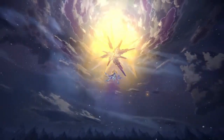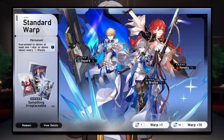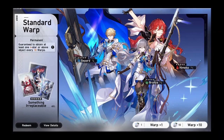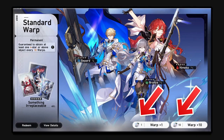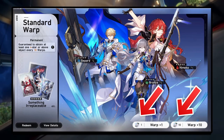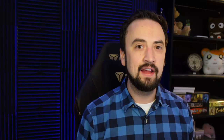Next up we have the standard banner, called the standard warp in this game. It has the same set of five-star characters the beginner banner had. Here's the thing: don't spin Stellar Jades here. I don't think even whales should spin Stellar Jades here — just use your regular tickets. Every 10-pull is guaranteed to get you a four-star character, and you always have a chance of pulling a standard pool five-star. You'll be given standard passes as rewards as you play, so spin them here and maybe luck out and catch a Bronya or a Himiko. Yes, after 300 pulls you get a select standard five-star, but it's a bad idea to go for that early. Let this banner come to you naturally.